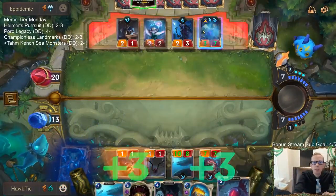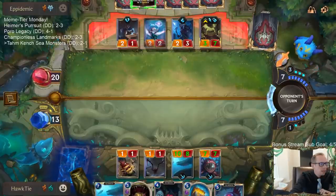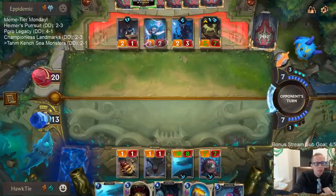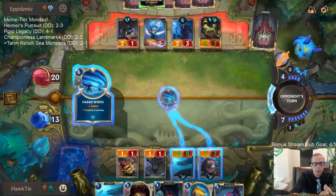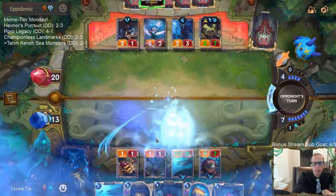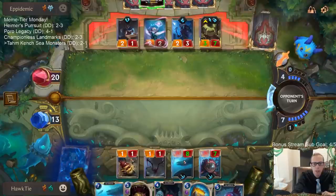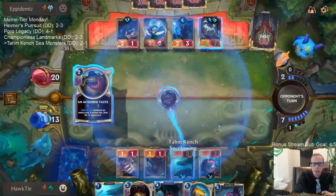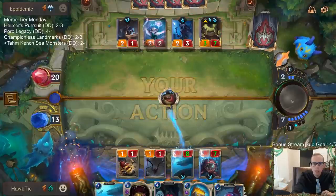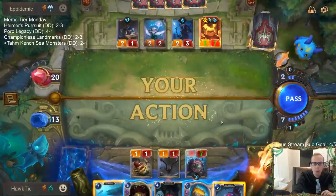Treasure Trove could find something to deal with Tom Kench. I thought Slaughter Docks sounded pretty slow from just reading the card, but honestly it's looked really really good. Even here — a three mana investment and you're getting these things in play, and not too terribly late in the game. I've been really impressed with how the card plays in practice.